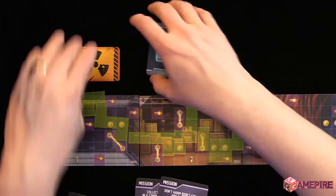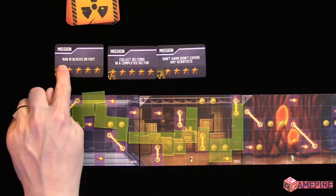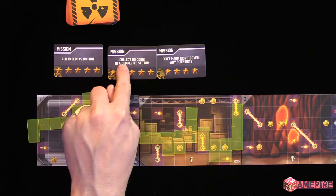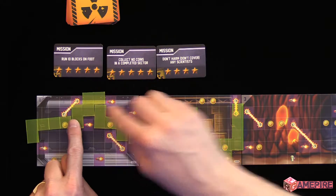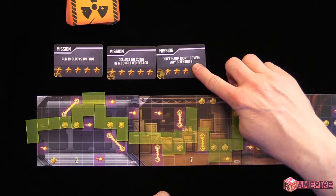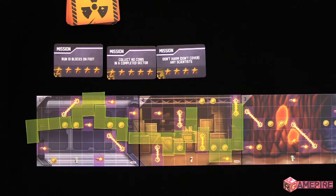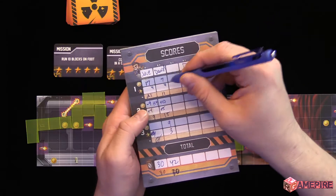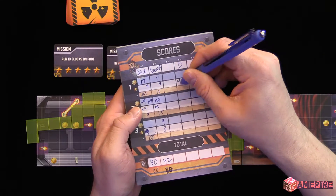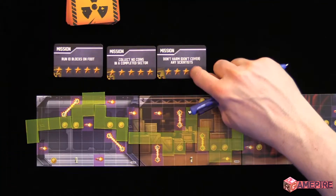I look at the mission cards. Did I run 10 blocks on the floor? No, I don't get that mission card. Did I collect no coins in a completed sector? No, because even though I completed both sectors, I got coins in each one. Did I not harm any scientists? Yes — I did not harm any scientists, so I'd get four points for that. You take the score pad out. So if this is me, I'd get four points for that round for completing that mission. Someone else could have also completed that mission, but I get four for that one.